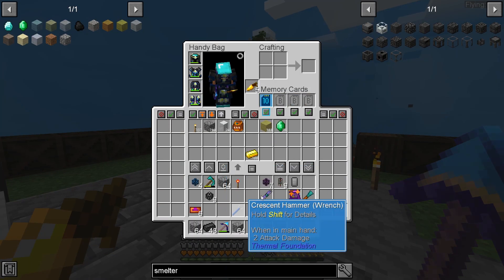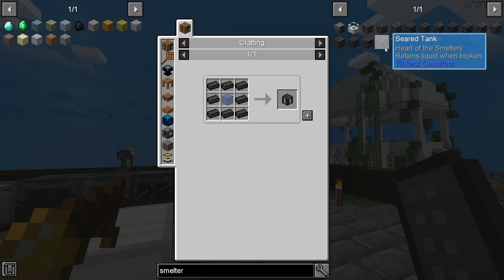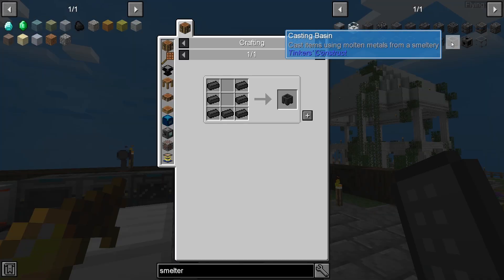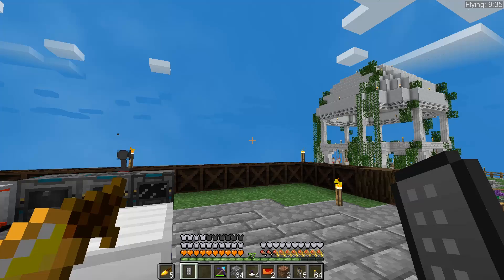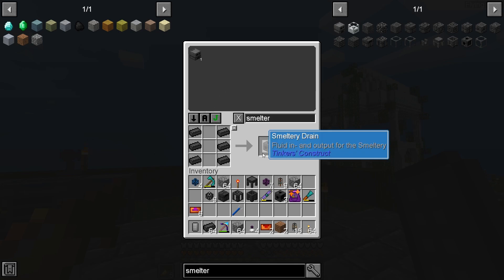We need to open an actual crafting table - that would help. We need to make a controller, put those in there. Then we need the actual blocks: a tank, a casting basin, a casting table, and a couple of drains. We probably need quite a few drains - let's make six drains when we have enough of this stuff.